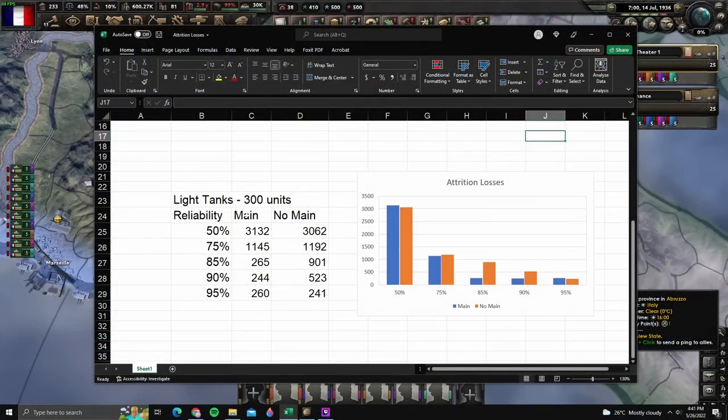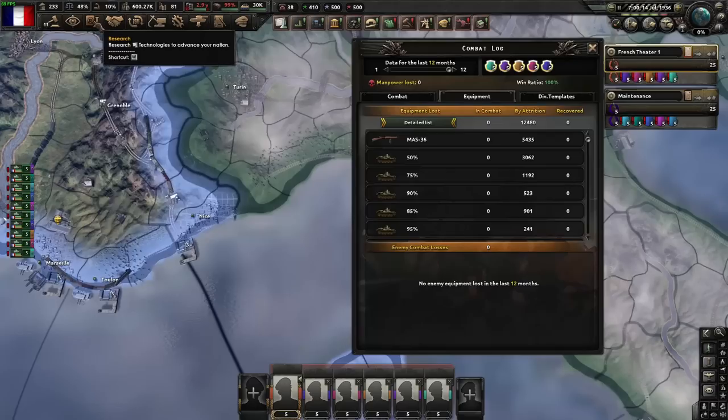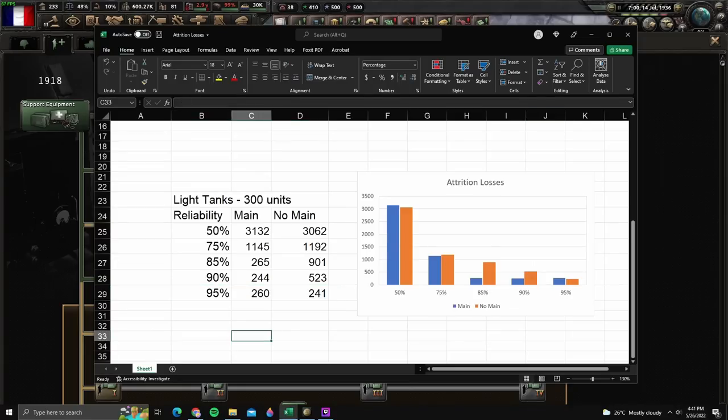These are the losses with maintenance companies and without maintenance companies. For 70% and 75%, we're seeing no difference. But we're seeing a pretty big difference at 85%, 90%, and 95%. We are using maintenance company twos here.